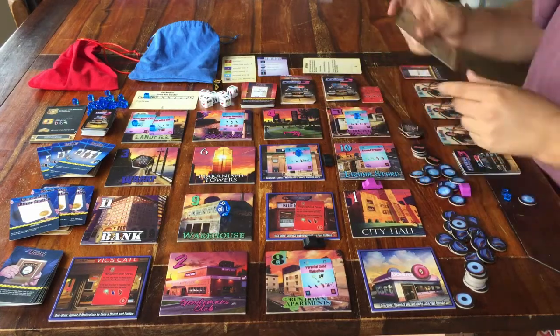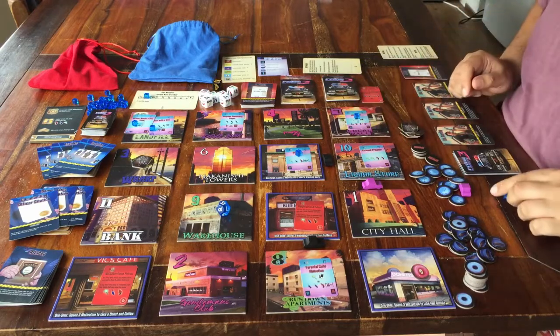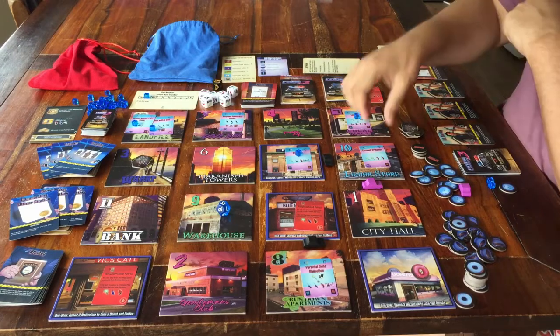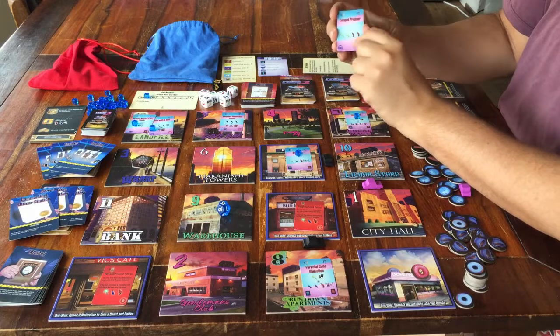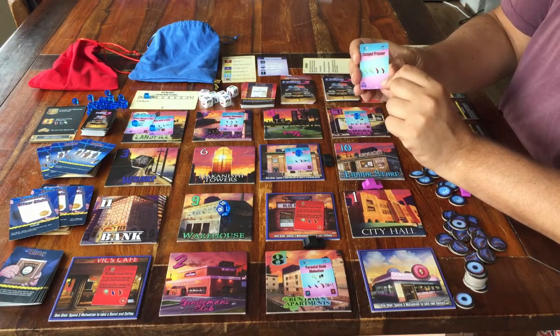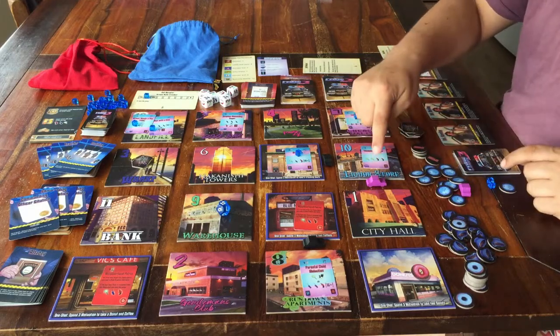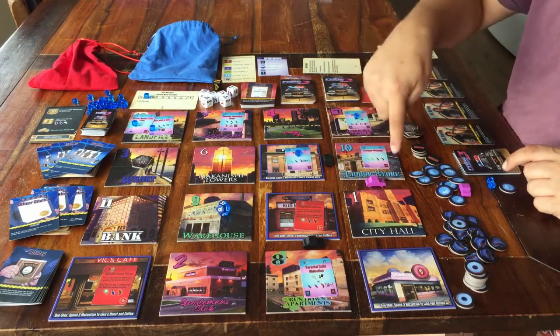Back to dealing with crimes — let me explain how that goes, because it's a big part of the game. I'll start with the pink ones, the smaller crimes. When you want this card to go away, you need to have your own police car somewhere around the tile the card is on. Then as an action, you say you're going to deal with this card — it's called Dispo.